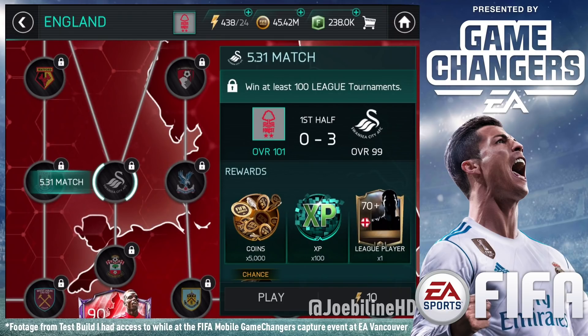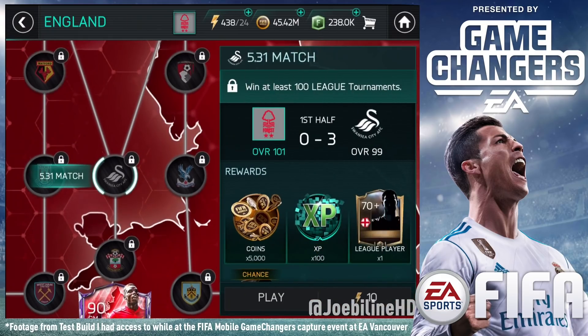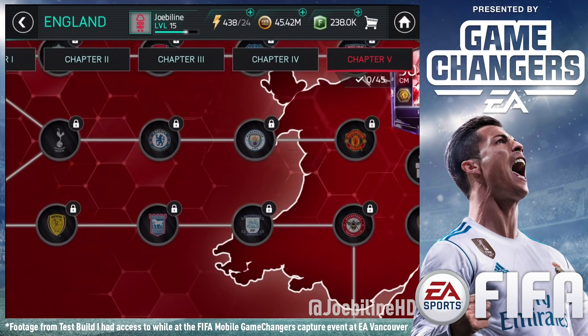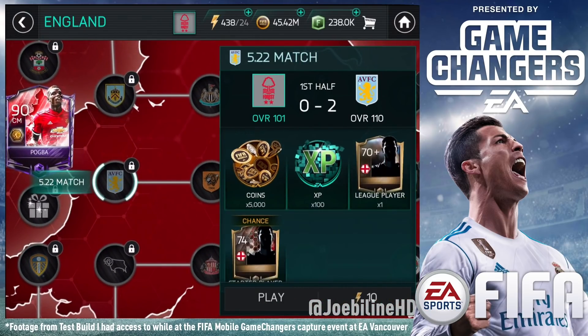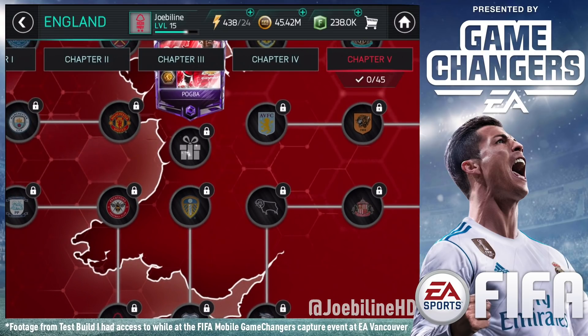They are going to lower it because realistically you're looking at about three to four months to get Pogba, and four months from now we don't know where we're at with the game — Pogba may no longer be worth it. So they are going to look into lowering those requirements. And then you've got final matches like a 110-rated Southampton you have to face — so these are going to be hard. But in Chapter 5 you also get a special Zahar, a special Walker, a special Sigurdsson, a special Koscielny, and the rewards are at least gold-rated players plus 5,000 coins. The rewards are insane.